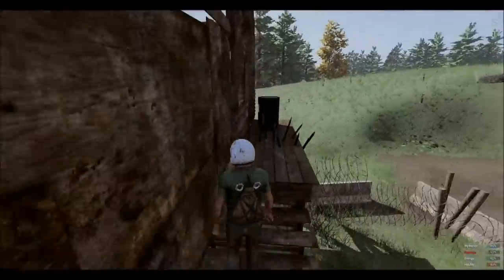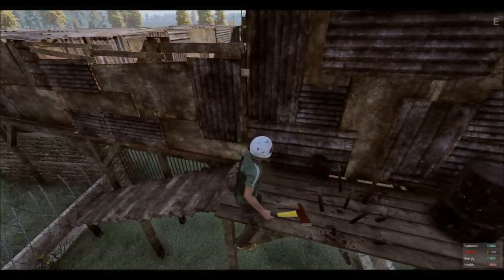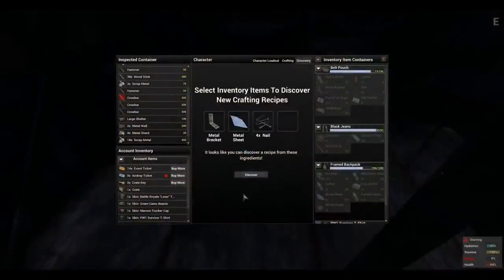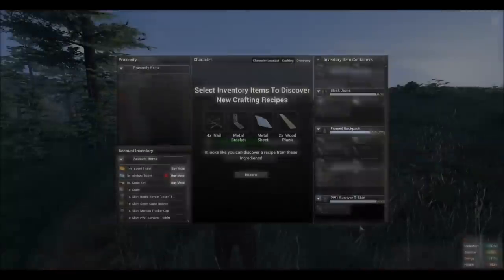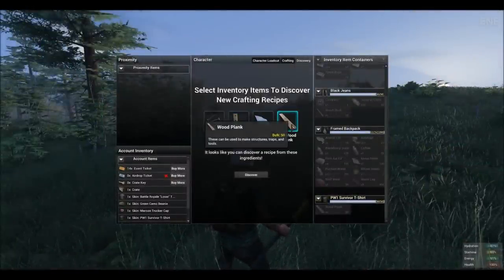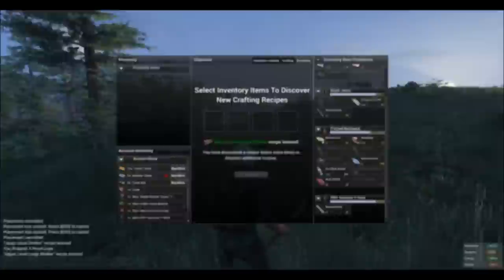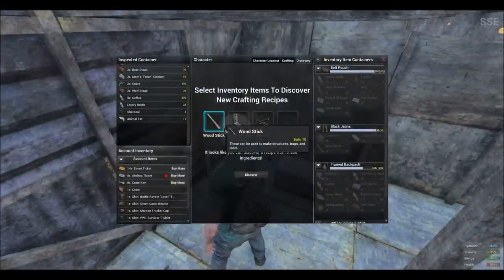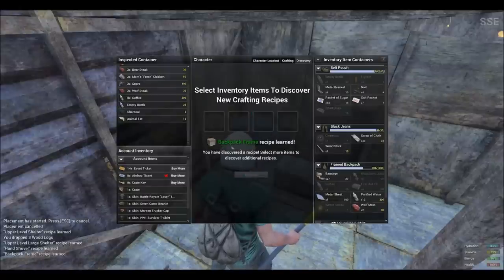Now let's get to the new recipes that they have implemented within the game in this brand new patch. By combining metal brackets, metal sheet, and nails you will discover an upper level shelter, which came out on February 20th in the new patch. By combining nails, metal brackets, metal sheet, and wooden planks you will discover upper level large shelter. By combining wooden stick, metal brackets, and nails you will discover backpack frame.